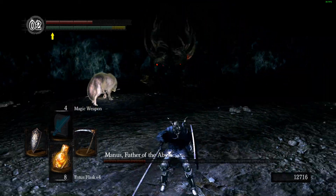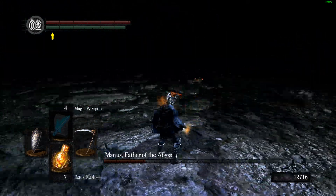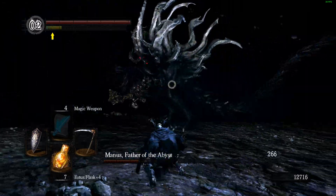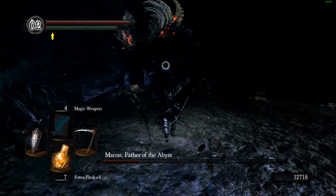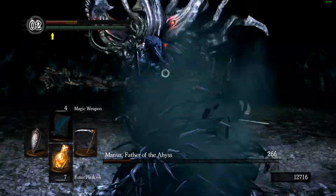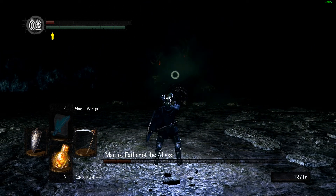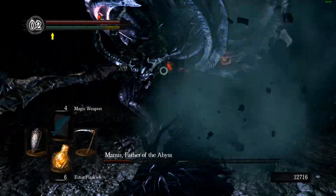Ow. Let's do that just to be safe. I got seven Estus left, I should be fine. So I can be a little wasteful with it. Holy shit. Get out. Sip it. Alright. Sif isn't even attacking at this point.